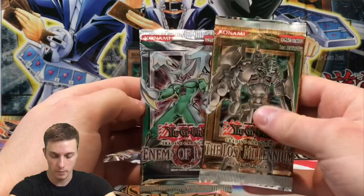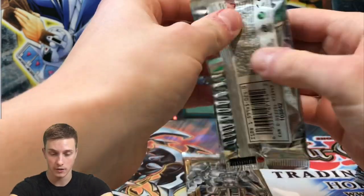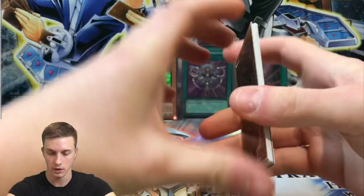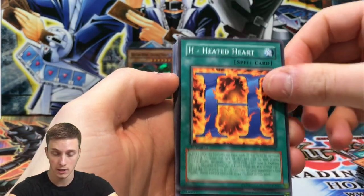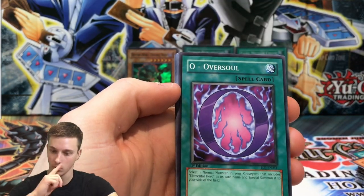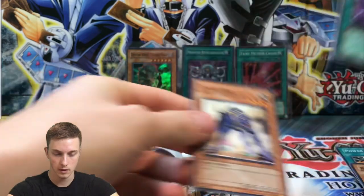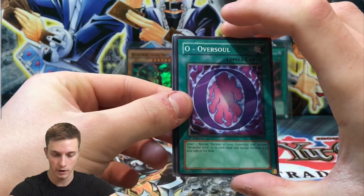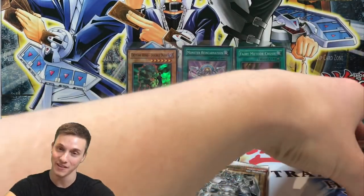Enemy of Justice now — can we get a Shining Phoenix Enforcer first edition? This set came out around 2006. Opening: Swift Birdman Joe, H-Heated Heart, Righteous Justice, Oversoul — going for the full hero theme — Power Capsule, Battery Man D, Guard Dog, Bountiful Artemis. Behind Oversoul... no hollow, just a Malicious Descent rare. Almost spelled out 'hero' in that pack, which is funny.